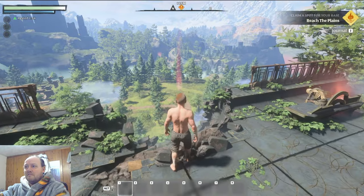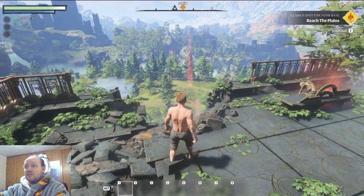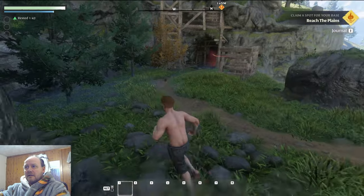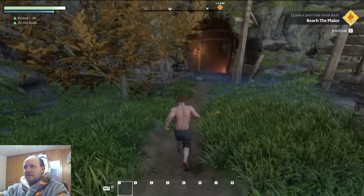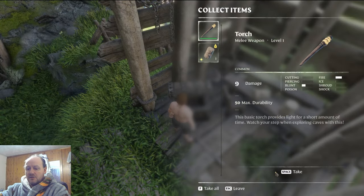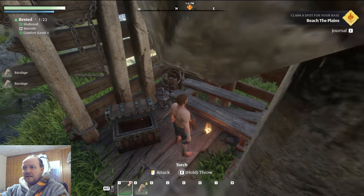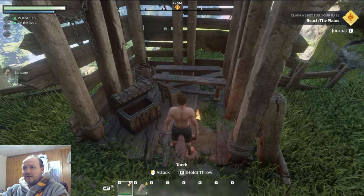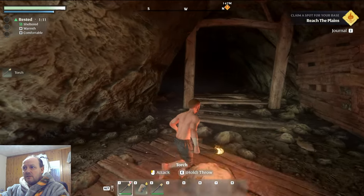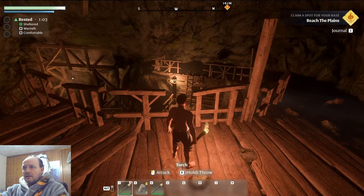First things first — don't follow the lights, not yet anyway. What we're doing first is over here: your starter cave. Lots of goodies in here — make sure you don't forget the first chest. You kick them open just like a thug. Bandages and anything you pick up will be placed into the hotbar if you've got space. Torches are a handy light source and you can also fight with them.